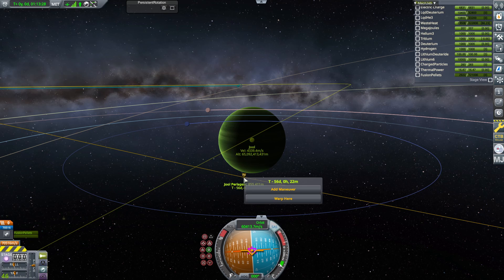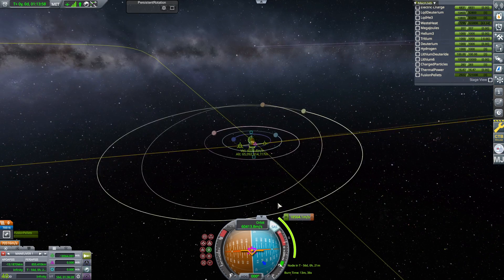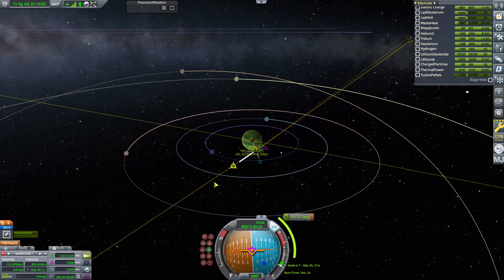I'm going to throw a quick save down and add a maneuver node. Let's see what sort of deceleration we're looking at to get into an elliptical orbit. We have 70,000 delta-V, so we should have plenty. We are ever so slightly altering the orbit here. We're using about 25,000 delta-V and we've got almost triple that amount left in the vessel itself.